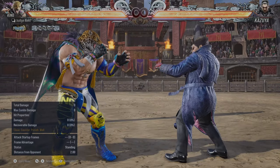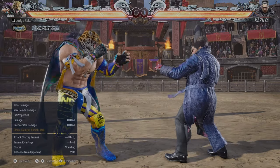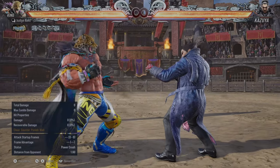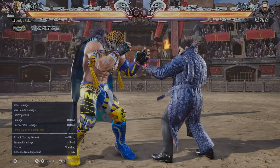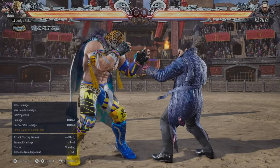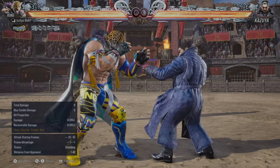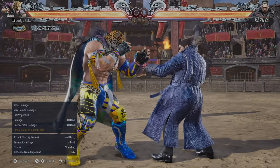King is the wrestler. He is the grappler. He is the big guy in the game — massive muscles. And he is pretty good in this game, to be fair. That's because all the grabs and throws got universally buffed in Tekken 8, so you're going to have a hell of a time.